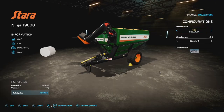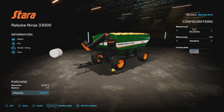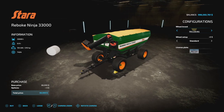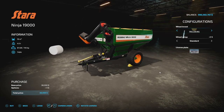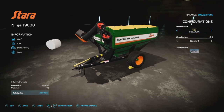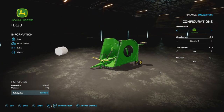The Star Ninja has 33,000 liter capacity, requires 210 horsepower, and is your normal auger wagon. The logo looks a little blurry but otherwise not too bad. The Star Ninja smaller version holds 19,000 liters. From Black Sheep Modding, you also get the John Deere HX20 mower to get out of the field and get work done.